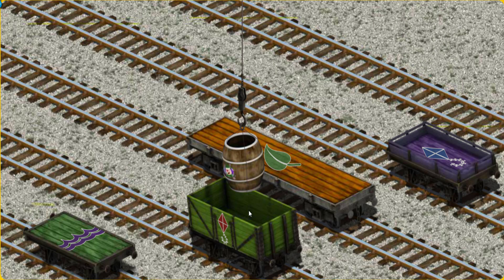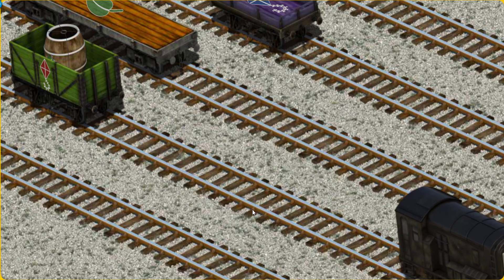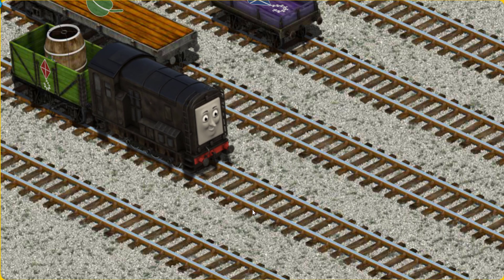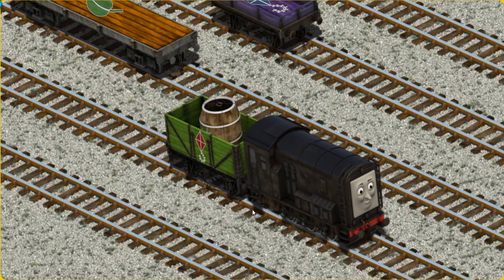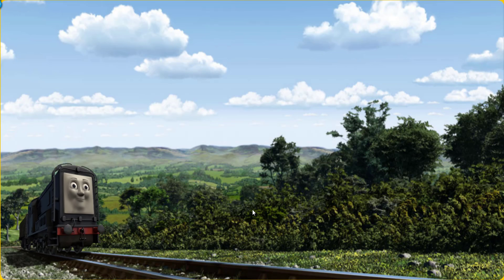Show Cranky where the green cargo car with the picture of a red kite is. Pick another one. Show Cranky. There you go. Diesel set out for the fair.